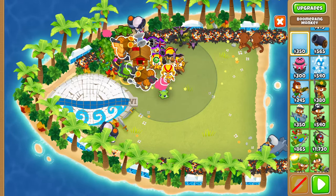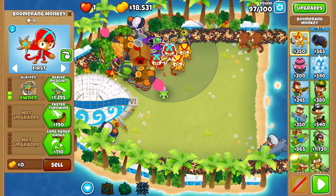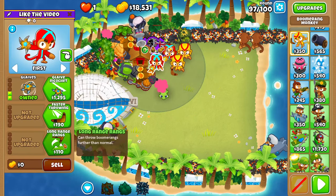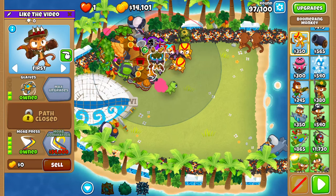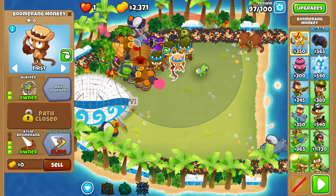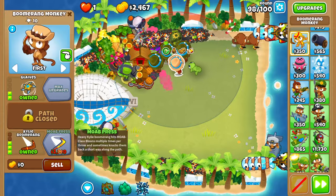Place the four boomerang monkeys: one here, one here, one here, and one around there. For each one, go two in the top path to get Glaives, and four in the bottom path: Long Range, Ranks, Heavy Rangs, Kylie Boomerang, and MOAB Press.